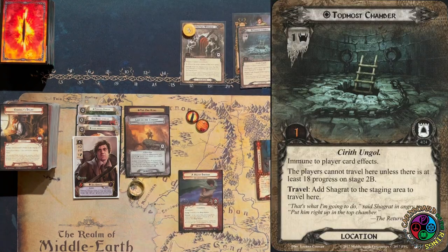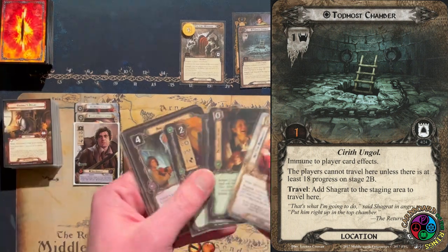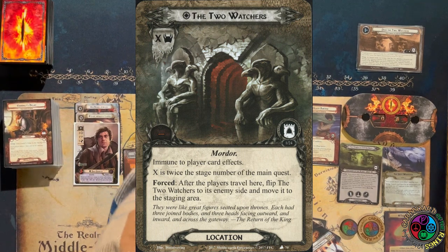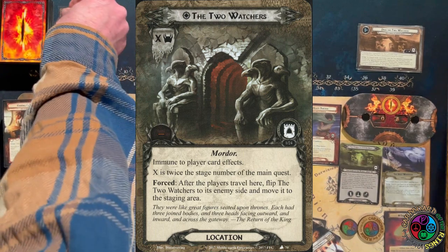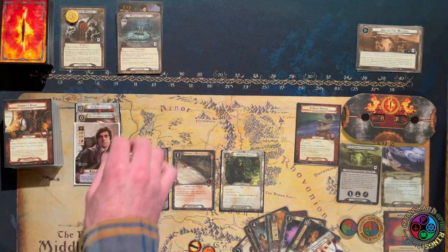Frodo's in the topmost chamber — it's a 1-1, it's immune, and we can't travel there unless there are at least 18 progress on stage 2B. To travel there, we add Shagrat to the staging area. The two watchers currently have X threat, where X is twice the stage number of the main quest. Forced: after the players travel here, we flip the two watchers to the enemy side and put it back into the staging area. When it's all said and done, we have three threat in the staging area.